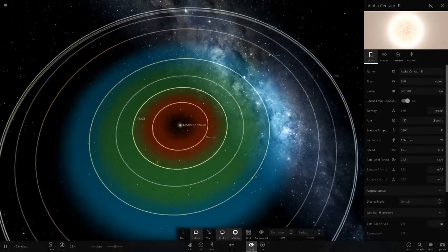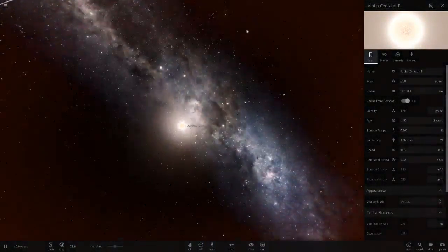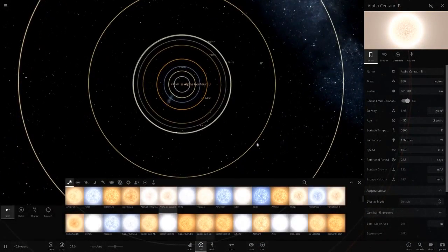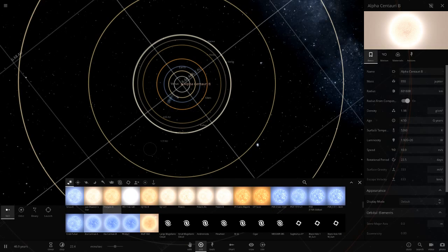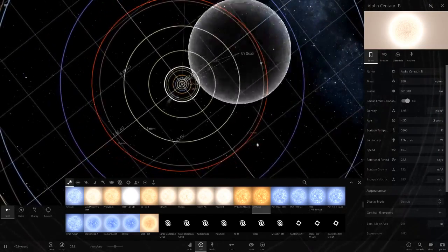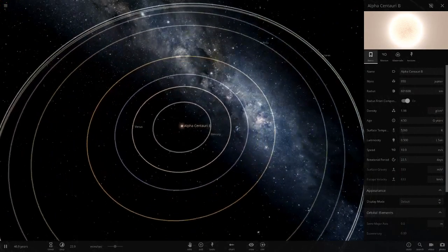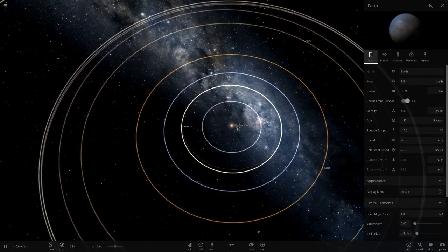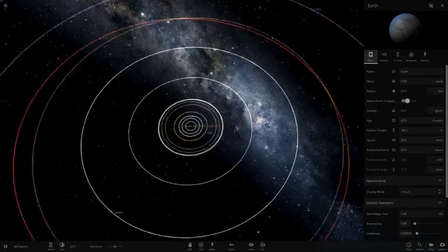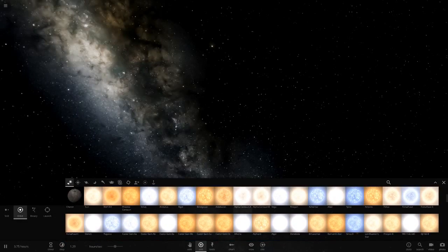There we go - hopefully you've enjoyed this video. That's pretty interesting - putting the Alpha Centauri star system stars into our solar system makes a big effect. They're not the craziest stars by any means, but even smaller stars with slightly different luminosity have a very big effect on the inner three planets - Mercury, Venus, and Earth - all had their temperatures change a lot with stars A, B, and Proxima.